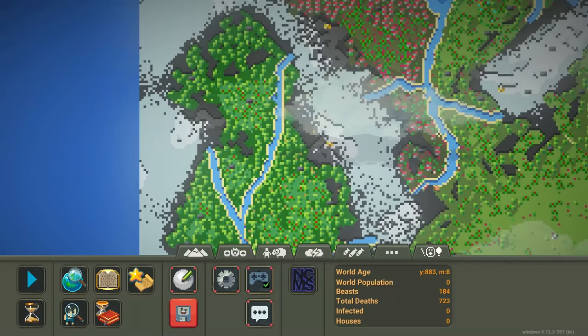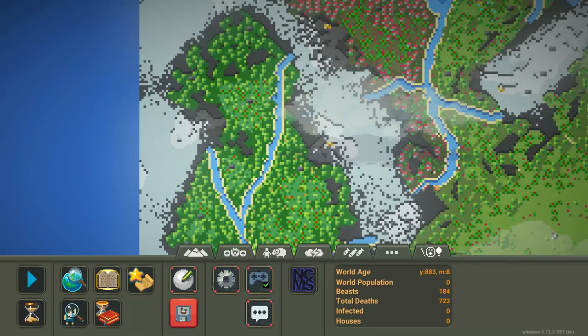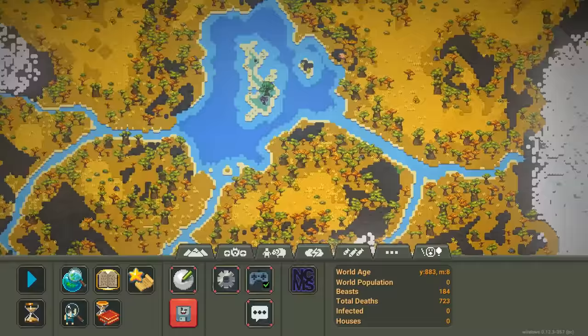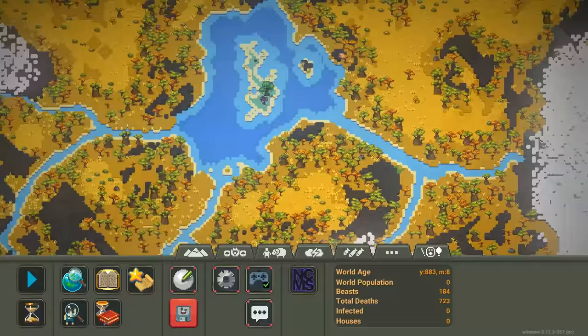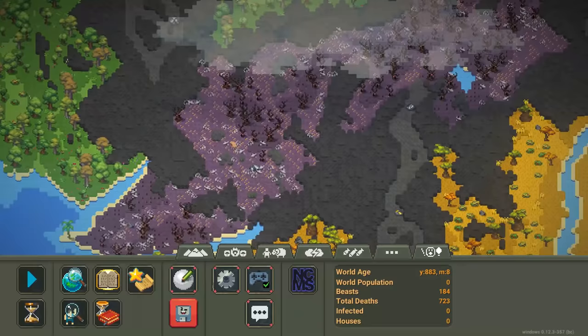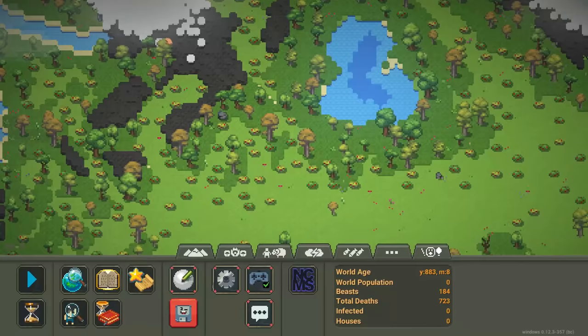This world is really nice looking. I got it off the official World Box Discord — I'll link the Discord in the description, or you can just search it on Discord. There's a nice place for all the biomes. There's actually a really big savannah; it's like the biggest biome here, maybe tied with grass. There's a little corrupted biome kind of in the mountains next to a little enchanted biome. Really nice looking map.